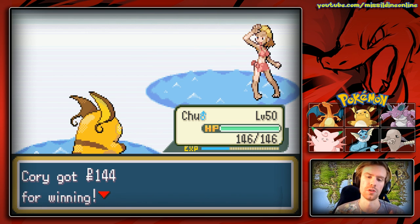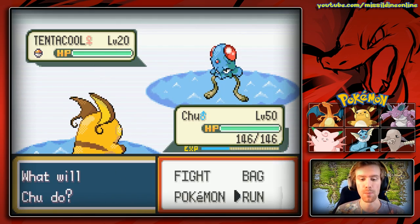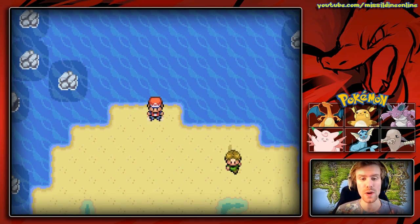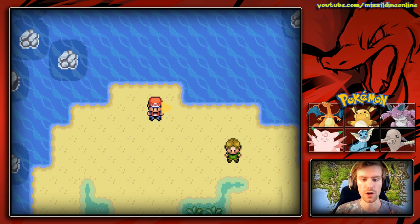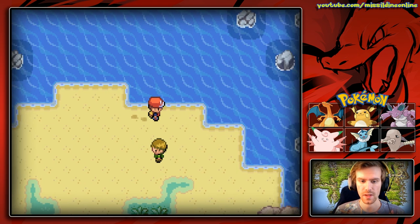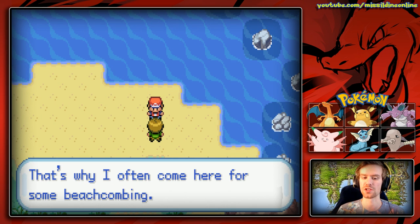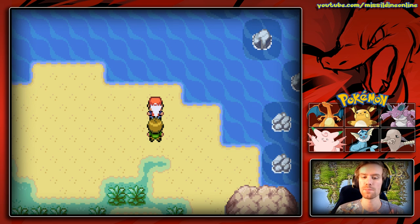I lost — it feels awful. We'll only get 144 Poke Dollars for that fight. But down here is the important thing, and that is Treasure Beach. We can pop our item finder — I highly suggest using that around here. We can talk to this guy: 'Things get washed up by the ocean current onto this beach, that's why I often come here for some beach combing.'